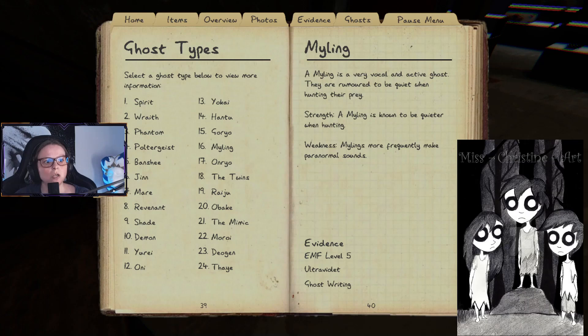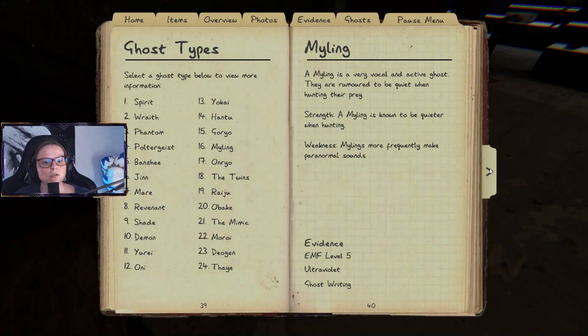A Myling is a very vocal and active ghost. Strength: they are known to be quieter when hunting their prey. Weakness: Mylings more frequently make paranormal sounds. So they make a lot of sounds while not hunting, and then when they are hunting, they go quiet.